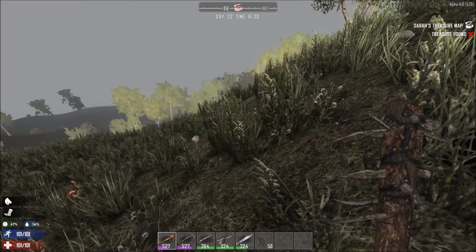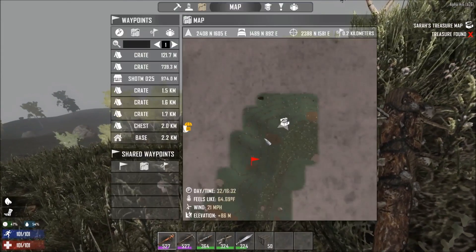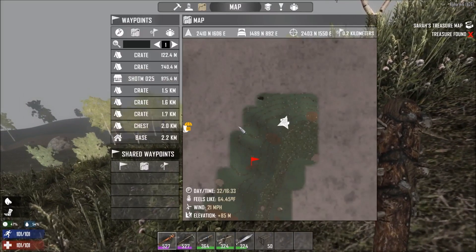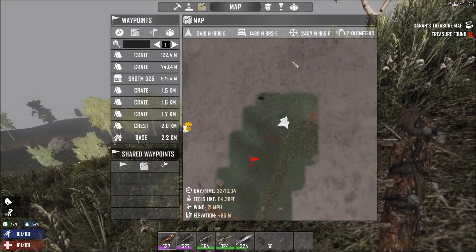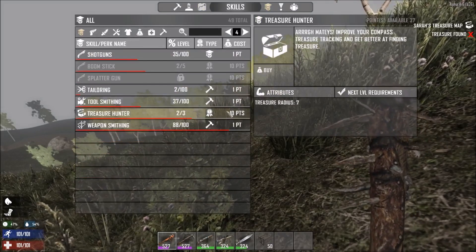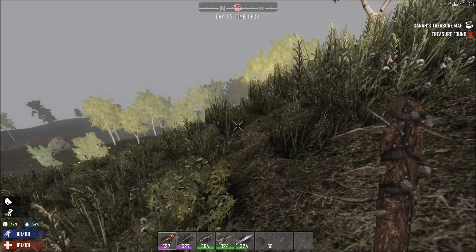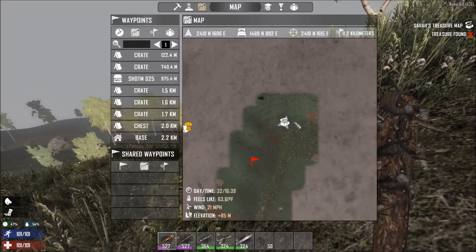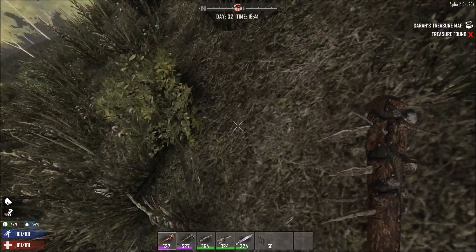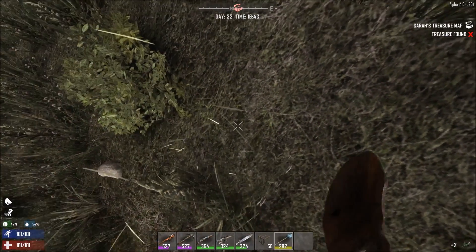I've noticed in the past — I don't know how accurate it is — it seems like if you center yourself completely on that marker, it probably depends on how good your treasure hunting skill is. Let me go up another level in that. It seems like if I'm completely over the marker and dig straight down, you tend to find it fairly quickly. We'll see.